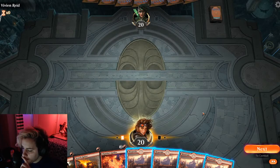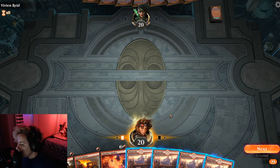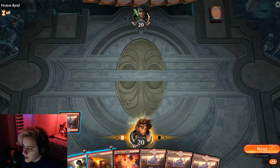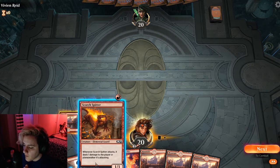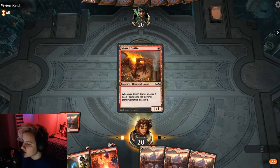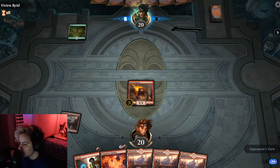Alright, so we are playing green. My mind's just blank for what I previously learned - probably should have rewatched my video, I didn't. So here we go. Can I play my mountain? We will play the Scorch Spitter - it's my 1-1 creature, but this is the one that does the additional damage when it attacks.